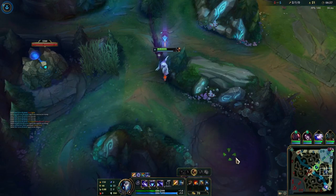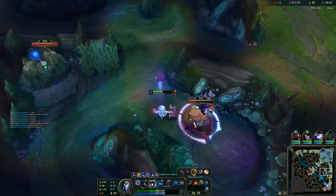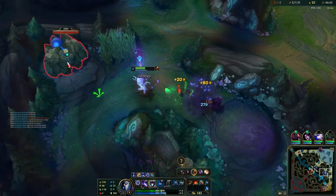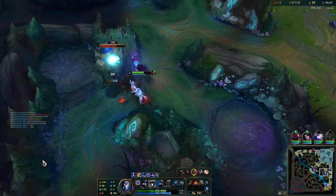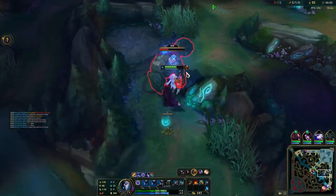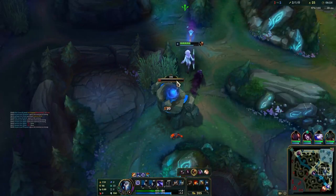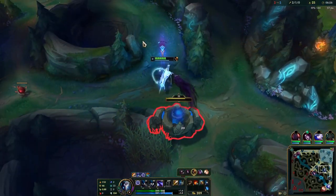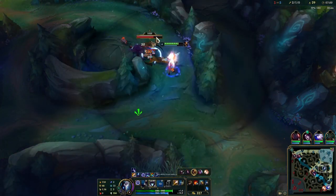We see the laner moving back to lane. My next mark is going to be Gromp more than likely — it may be Raptors, but very unlikely. Unless Elise is super trolling with the clear, it should be Gromp. With that in mind I do want to be pathing over there, or alternatively I could try and invade Elise on her red.